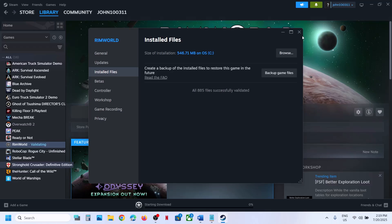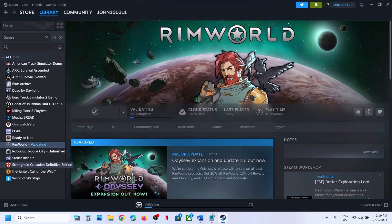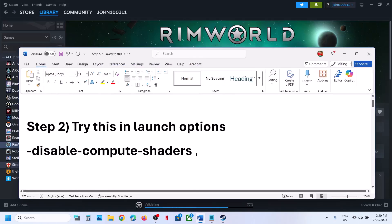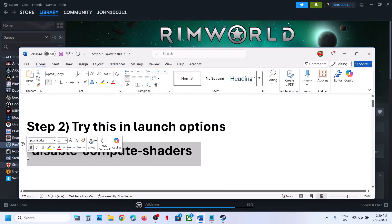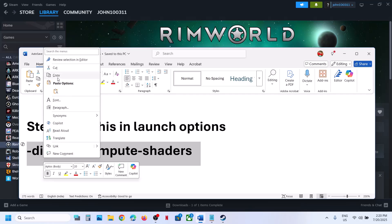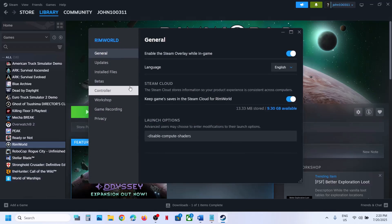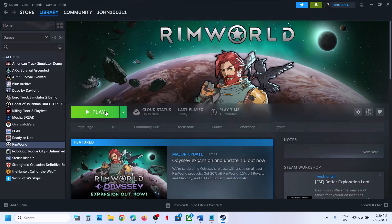If still not working, the next step is to try a launch option. Copy this command — it is provided in the video description. Right-click on the game, select Properties, go to the General tab, and in the Launch Options field type: -disable-compute-shaders (without any space). Then launch the game and check.